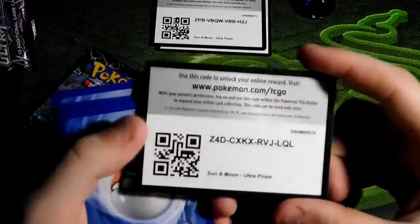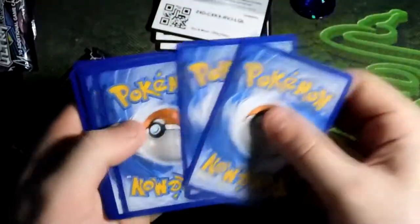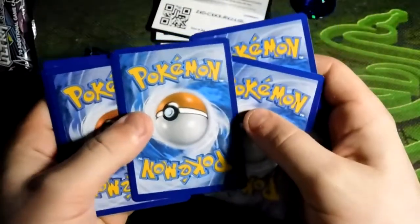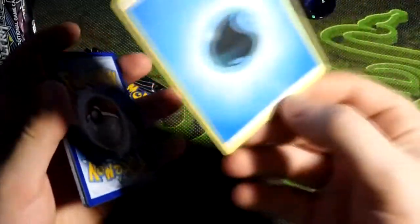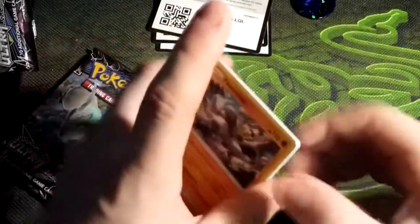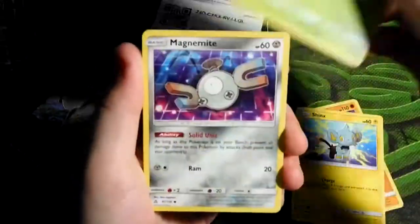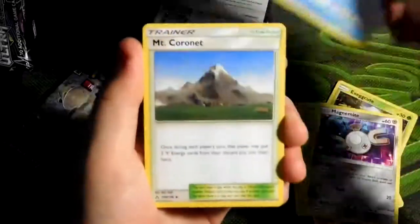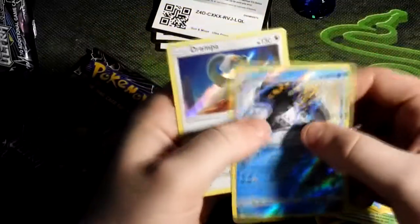One of one is a fail. Can we go for one of two? Let's have a look — this is the second pack. I got a Passimian, Shinx, Exeggcute, Magnemite, Buizel, Mount Coronet, Rotom, Unidentified Fossil, Reverse Holo Rare Empoleon, and Holo Rare Drampa. That's only the second Holo Rare I've pulled, apart from Shaymin.